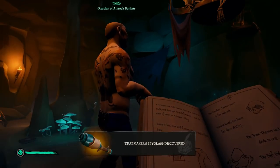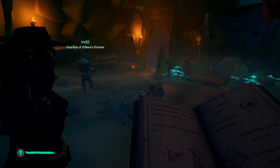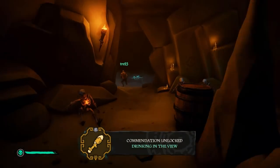Once you have done all that, there should be a cage that drops from the ceiling. From there, you will need to collect some pages and a rum bottle. Once you have done that, you will be on to step 3.